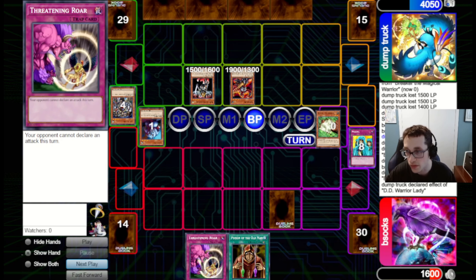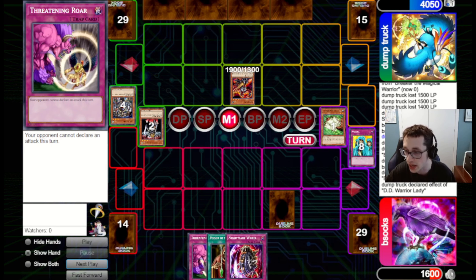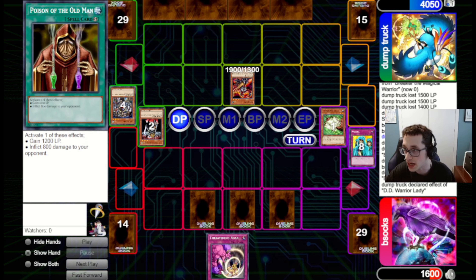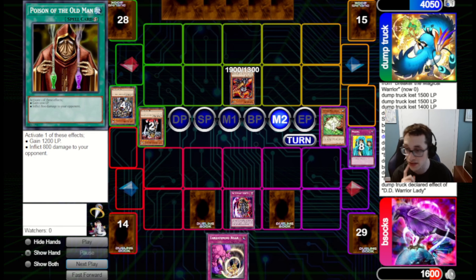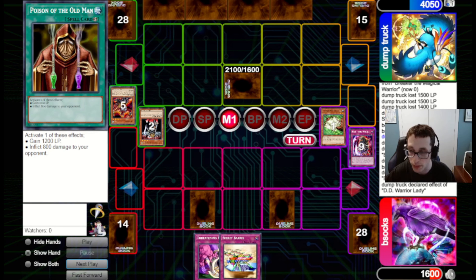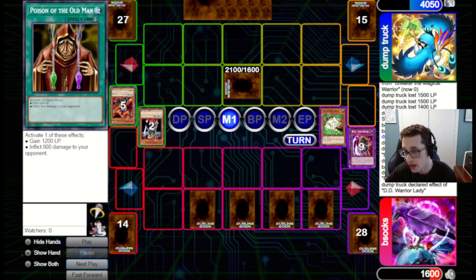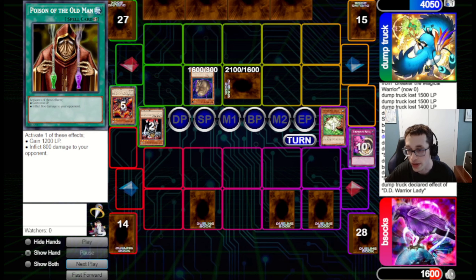There's an argument for setting the Threatening Roar here too, but if I set it and they've got Heavy this turn, I can't chain both effectively — it's losing a lot of value. So I didn't set it, and unfortunately we get punished. They banish Momonga. I fire Waboku since we've already got another Threatening Roar in hand — might as well fire them both. I set Nightmare Wheel and Poison. In hindsight, I probably should have set the Threatening Roar as well.